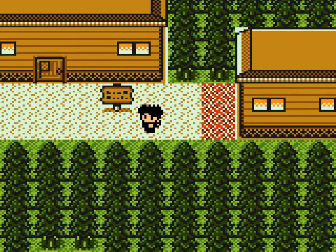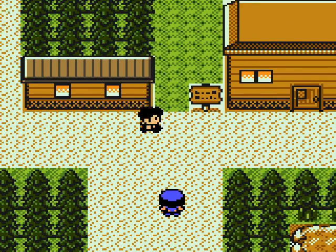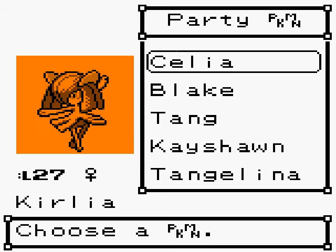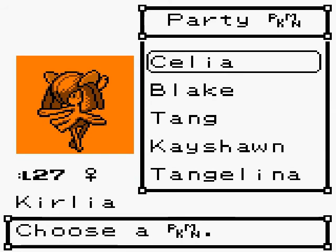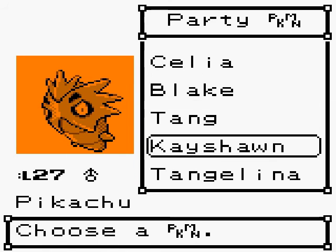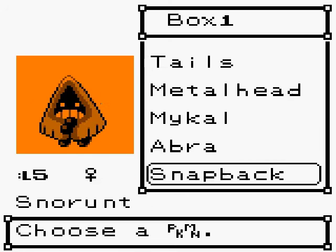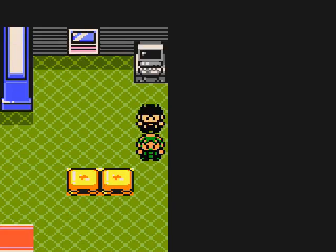We're ready to take on the gym. Let's get our shiny Paras who knows Cut over here and put Crobat back really quickly. I just heard a loud noise sounding like a gunshot — that never happens in my neighborhood, so it's probably not a gunshot. Okay, there's shiny, our Cut Slave.